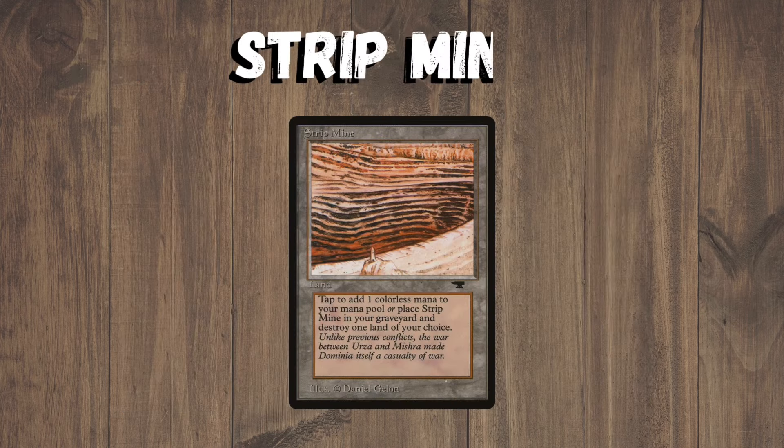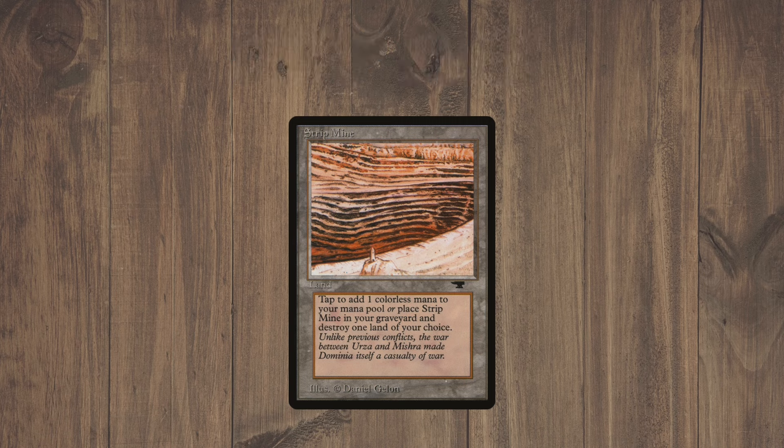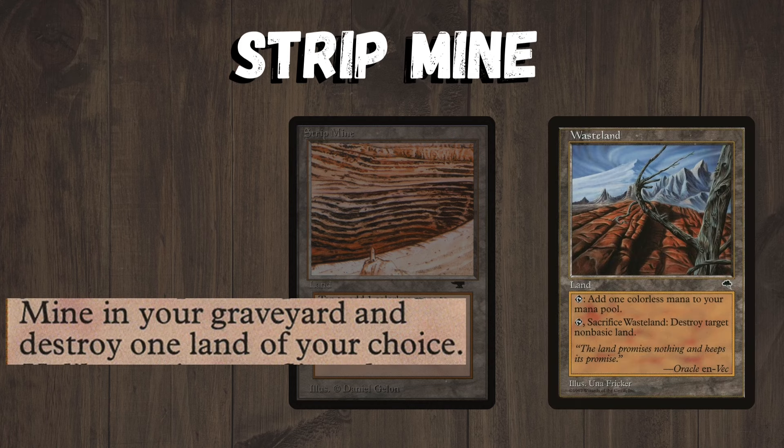Strip Mine is a land that taps for mana but also taps to destroy any land. Being a land makes it very hard to disrupt. We also have Wasteland in the format, which does a very similar thing for non-basics. If a deck had access to four of both, it would just be too oppressive and would warp the format, leading to games that just weren't fun at all. That's why Strip Mine is banned.